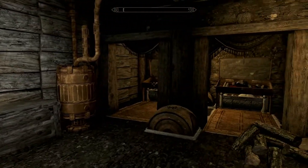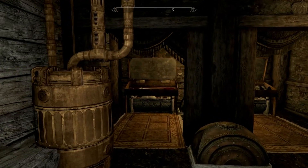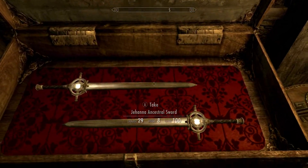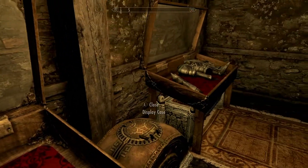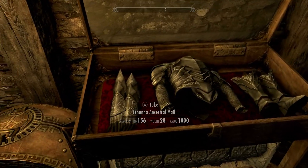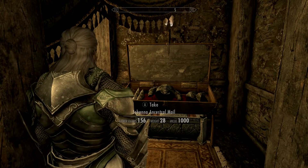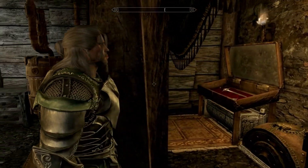Opposite the mead we find the Jehana ancestral items, if you so choose, as their presence is entirely optional. The ancestral sword resembles an unenchanted Dawnbreaker, whereas the ancestral armor resembles Ebony Mail. It is heavy armor — I'm wearing it now — confirming the items do respawn.